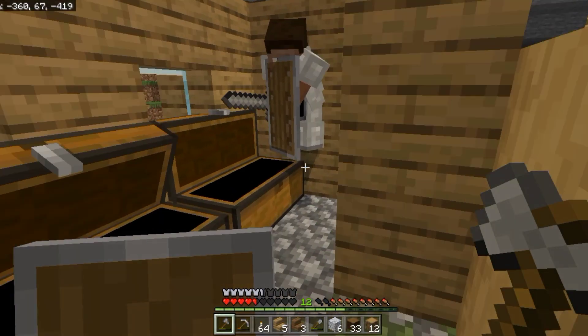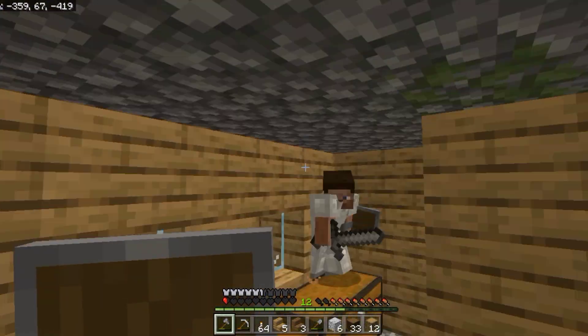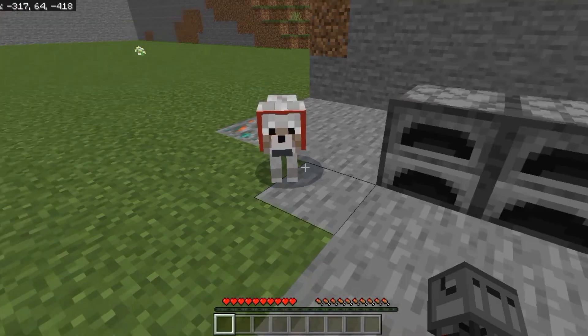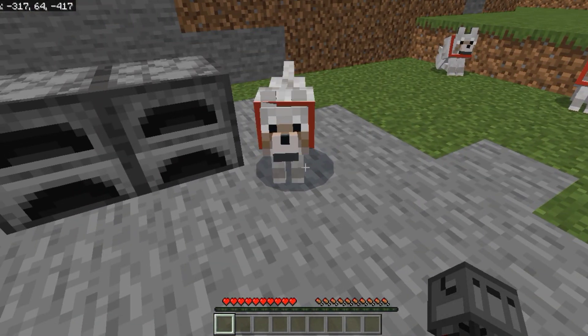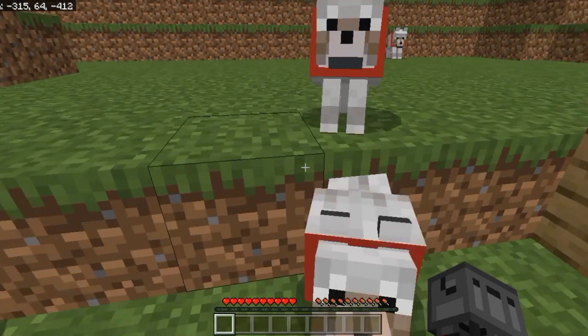I came in my temporary house but suddenly my friend comes in trying to kill me. Oh, I got killed by him because I didn't have a shield. Now I will kill him with my dog army.